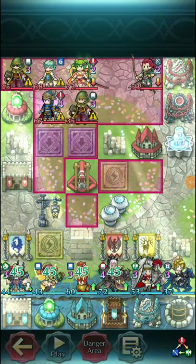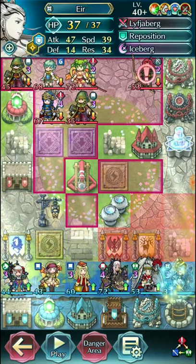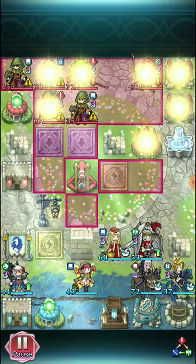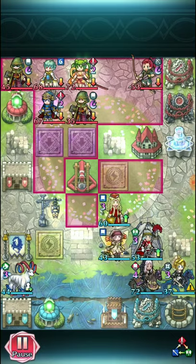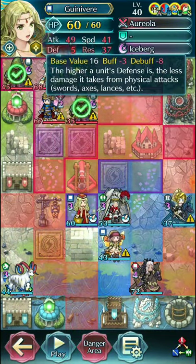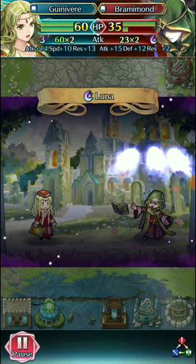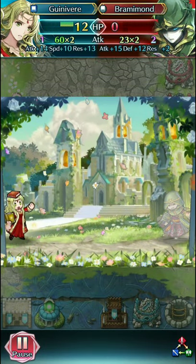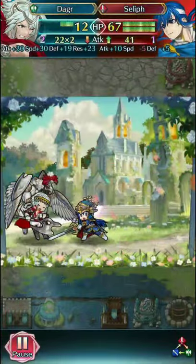This team here — Guinevere and company. Pretty straightforward, not too many merges, but it can work. You just have to execute very well because this team does not have a lot of bulk against lots of attacks coming in. They decide to hit end turn with Guinevere, then put Dagger next to Guinevere, which means she gets panicked — not a great idea. Her Res is pretty decent though, and she has effective damage against Tome units. But she still takes quite a bit of damage from Luna, so she's super weak right now. And Seliph naturally is not going to pick up the kill because it's Seliph.